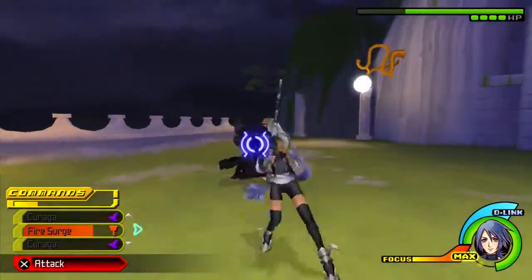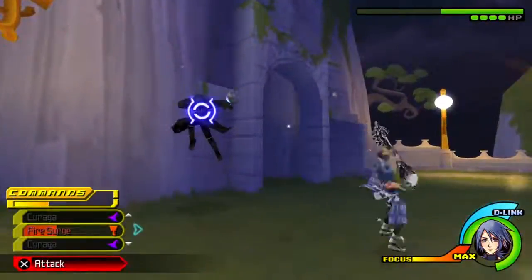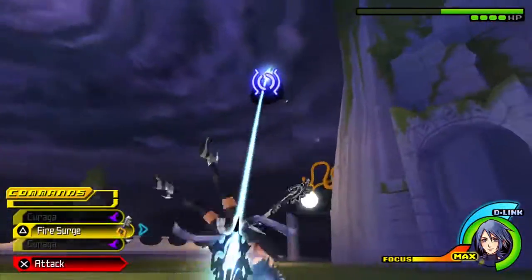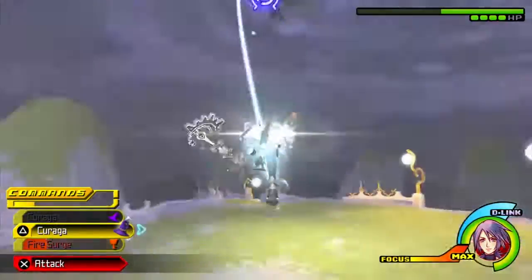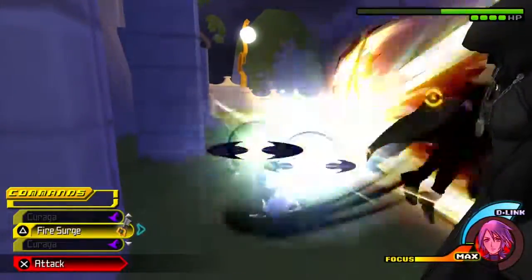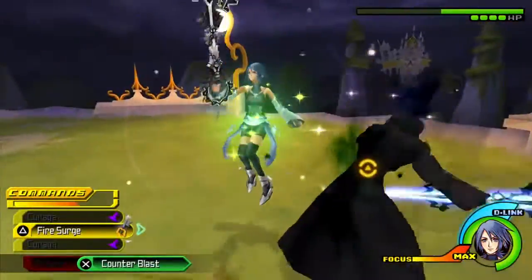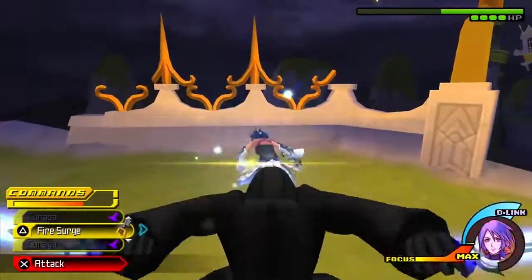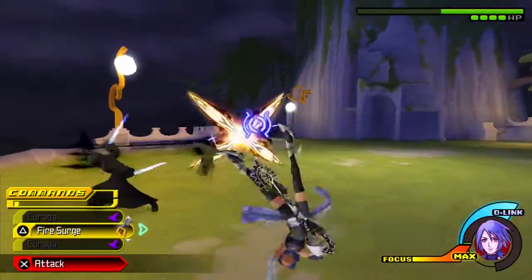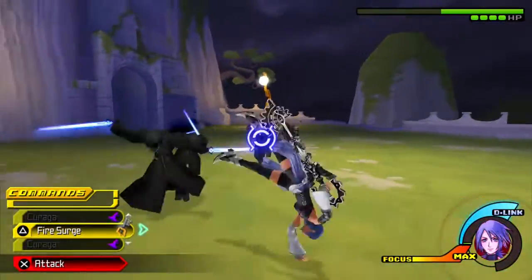He also has an X-Strike attack which is fairly simple to counterattack with Fire Surge, or any attack for that matter. He also has two different types of Flurry Combos — the short version and the long version. This fight is basically difficult for many reasons. If you have seven Curagas, he will cast an ability early that he would normally only cast in the second phase. This move allows him to clone himself and utilize all his signature moves: Collision Magnet, Flurry Combos, and X-Strike. You can counterattack this very easily with Aqua.